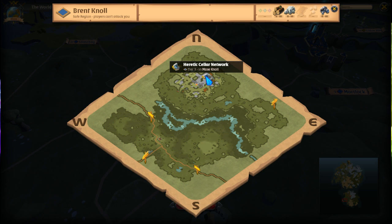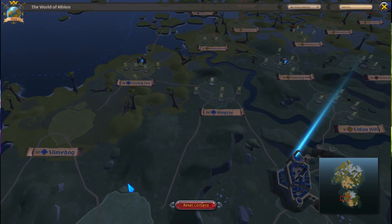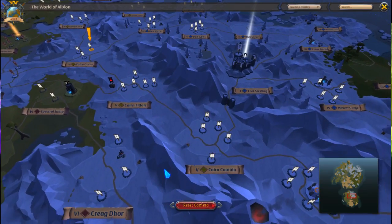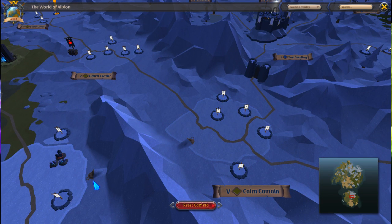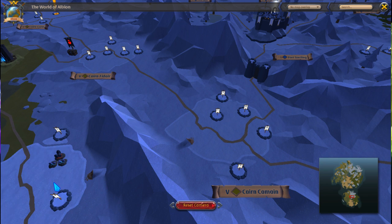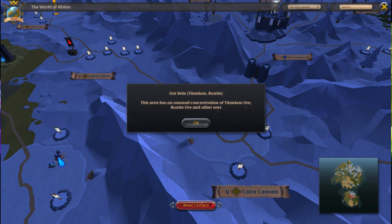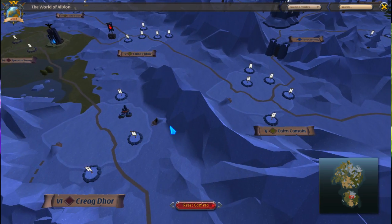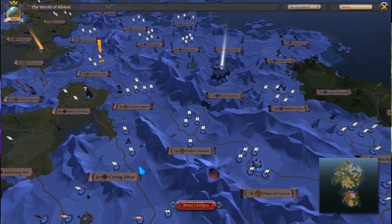But those are not always dungeons — there could be passageways to other areas too. Like that one, right here — that is actually in these maps and will take you right here. That's new — but it's in the red zone so that's going to have to wait a bit.